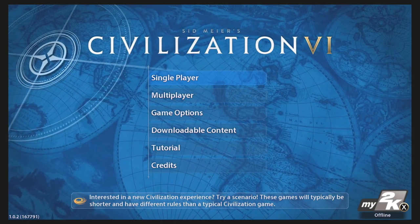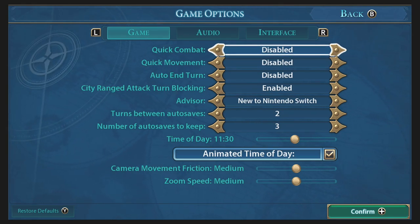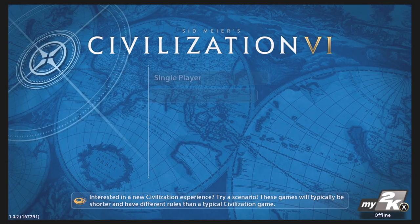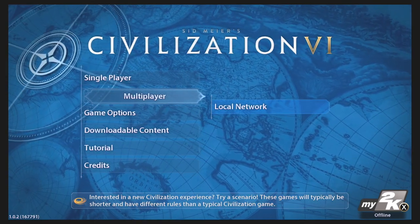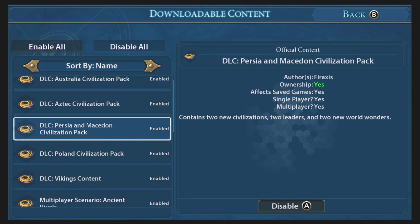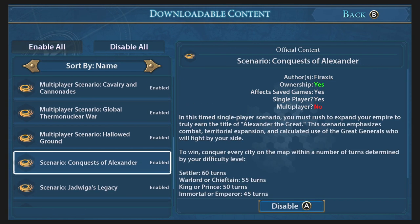The first thing we're going to look at is the options. A lot of people have been asking if this is going to be the full game, and it definitely is the full experience. The only thing it's really lacking is the latest expansion, Rise and Fall, and any online multiplayer. But it does have local multiplayer, so you can see the multiplayer option and the option to start a local network game. It's also got an option for downloadable content, and you can see it comes with a load of content already pre-installed: Australia, Aztec, Persia, Macedonia, Poland, Vikings, and then some extra scenarios.